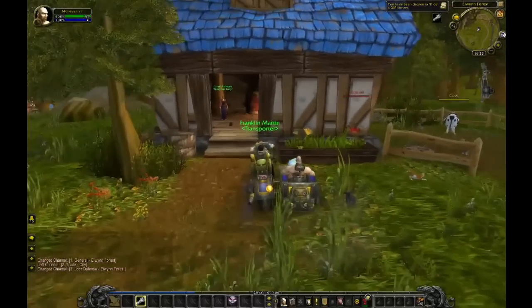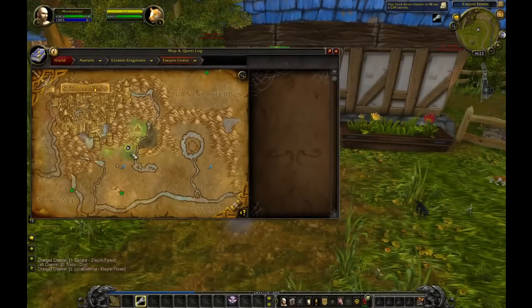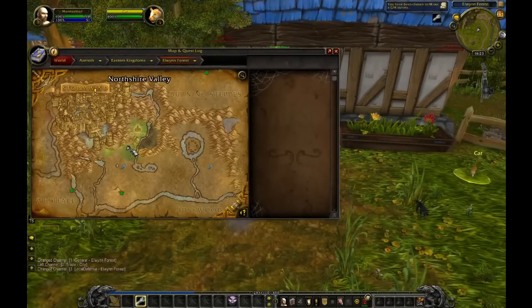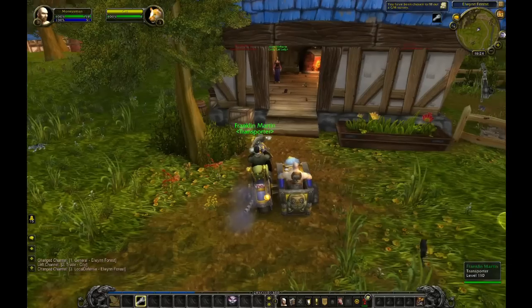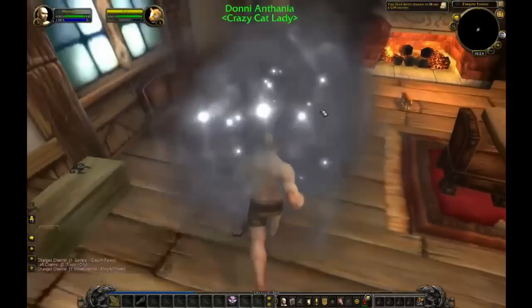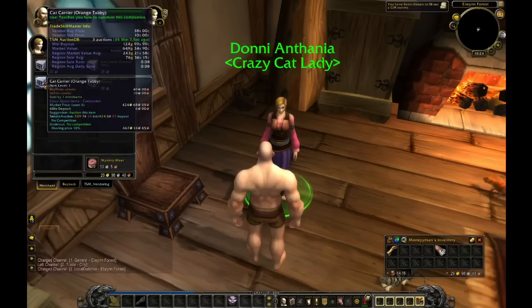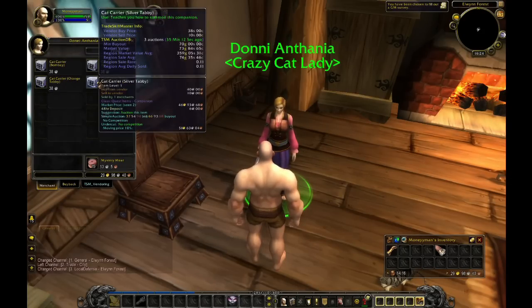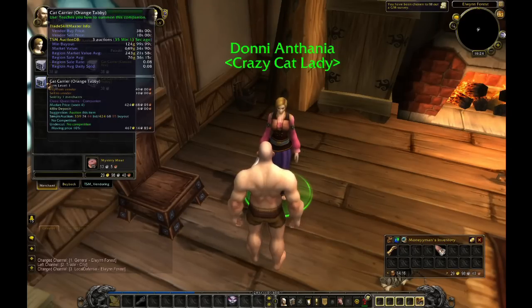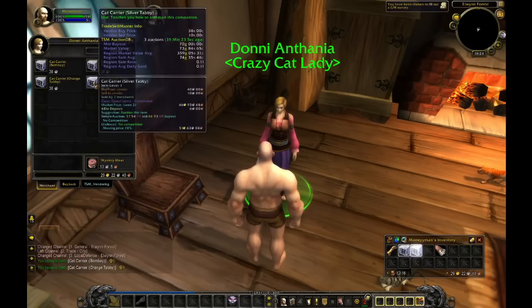So I decided to come and check out the Crazy Cat Lady. She is a great person — a bit lonely. This is where she stays, and the best thing about her is that she sells cats, which are pets that can be sold on the auction house. They cost almost nothing, but lots of people don't know where the vendor is or are just too lazy to go there. So I'm going to get one of each and try to sell them for big profit. The orange tabby is selling for 124 gold and the other one is 70 gold — so I'm going to make a big profit.